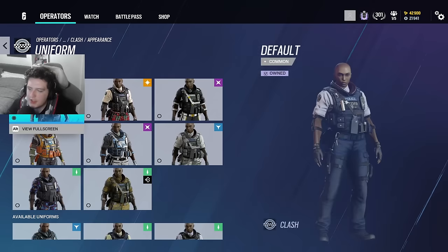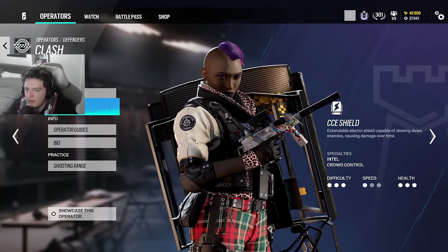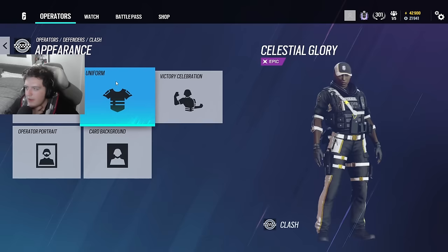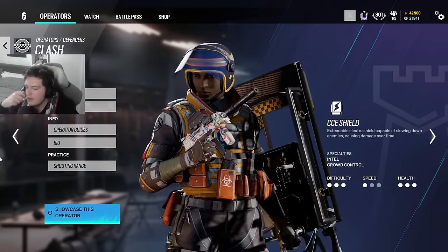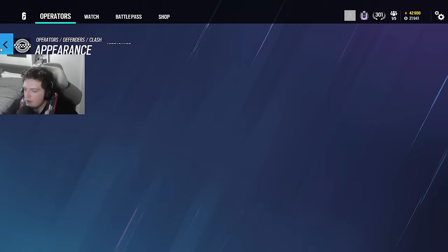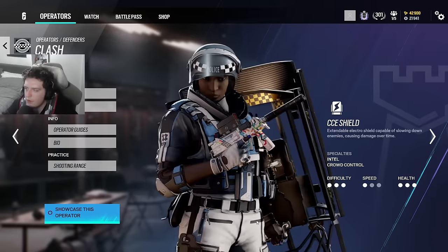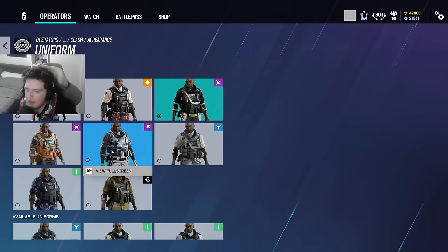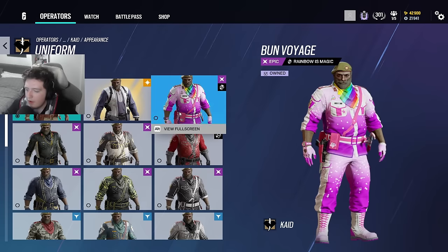Clash — she has a legendary set that is honestly awful. I might sell it on the marketplace just to get rid of it — worst skin ever. Her pro league set is decently nice. She has a Wolf Guard decontamination set which is interesting since the last Wolf Guard battle pass also gave her a Wolf Guard set. That's two Wolf Guard sets for Clash when other operators don't even have one. I like the current Wolf Guard decontamination set for her though.